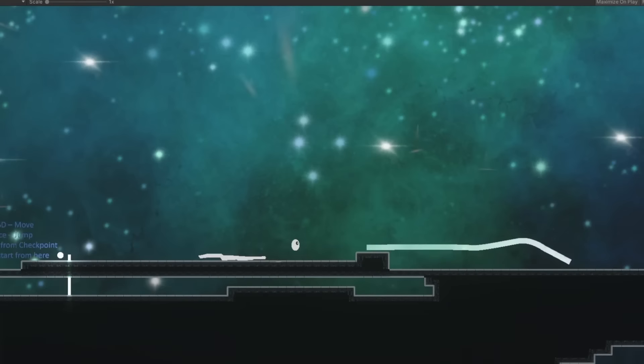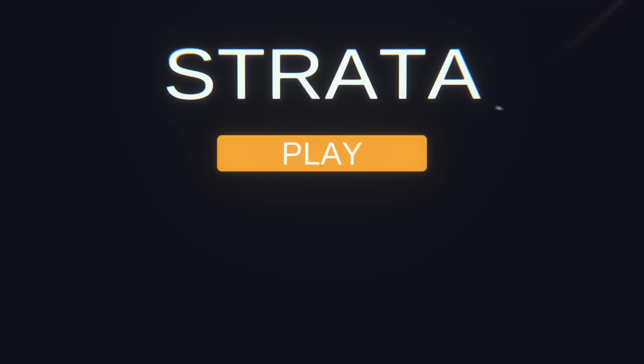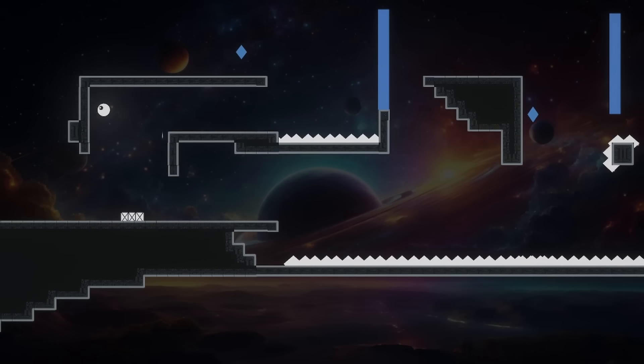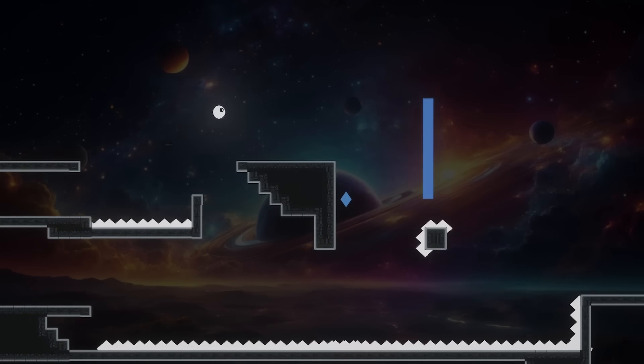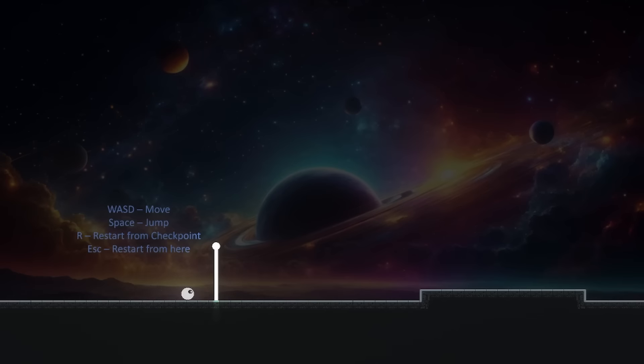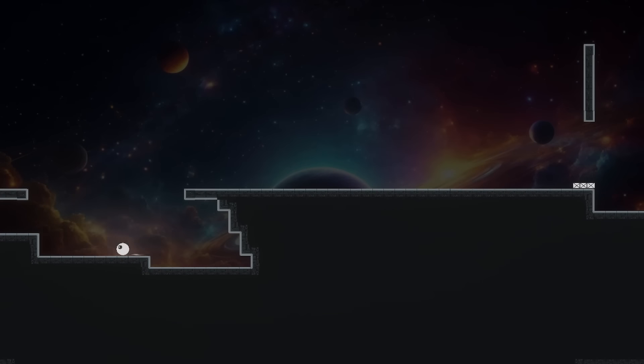I'm not kidding. So far, I have made just one level for my 2D platformer game, Strata. A first-time playthrough should take anywhere between 30 and 60 seconds, depending on the player's skill. Yet somehow, I've had multiple playtesters tell me they've spent upwards of 10 hours in this simple prototype.